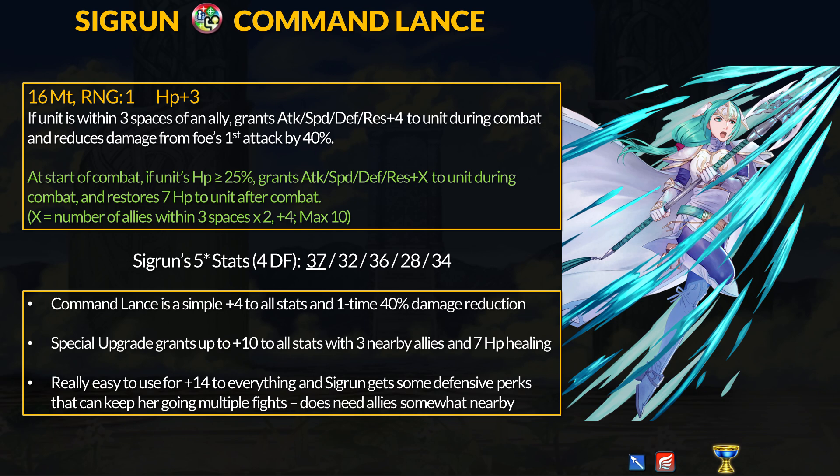With the further refine, if Sigrun has above 25% HP, she gets plus X to all stats and restores 7 HP after combat. X equals the number of allies within 3 spaces times 2, plus 4, to a maximum of plus 10 to all stats. Combined, Command Lance is an incredibly simple weapon, and Sigrun can get plus 14 to all stats, 40% DR, and healing after combat.